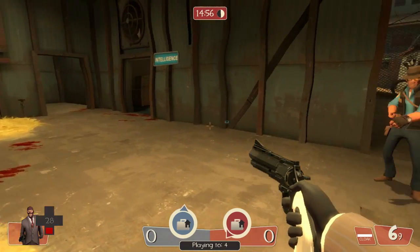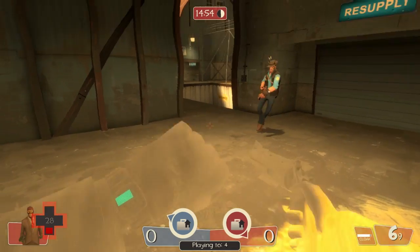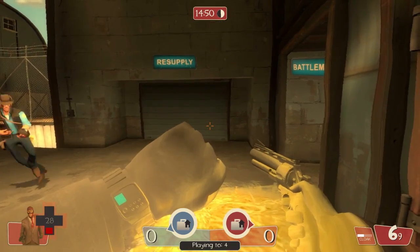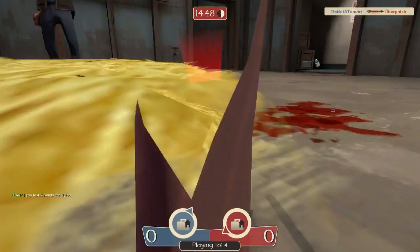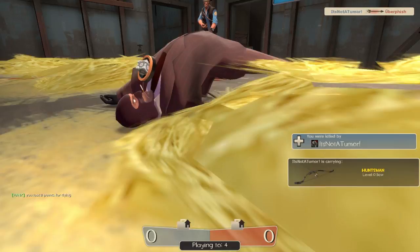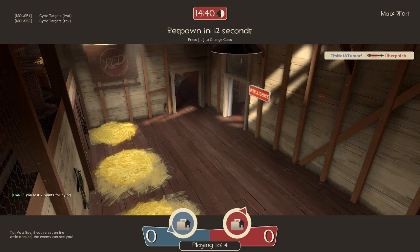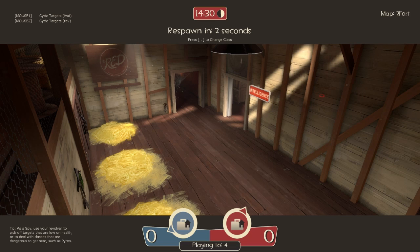This is what happens when you're hit by Jarate — even if you go invisible, you are visible as a dripping yellow silhouette. Another thing to mention is that while invisible, if you bump into someone and touch them, you will flicker into visibility for a moment. Also, they may notice that they can't move where they wanted to. So try to avoid touching people while invisible if you can help it.